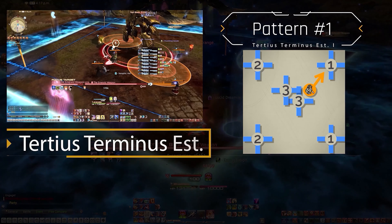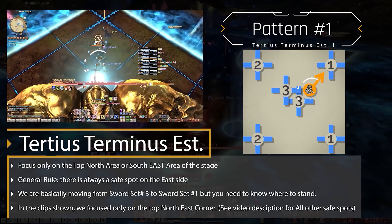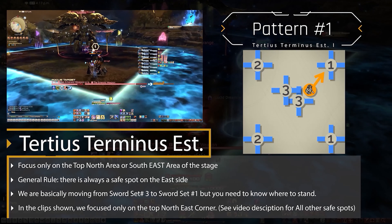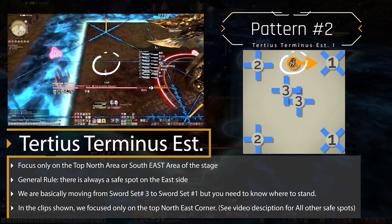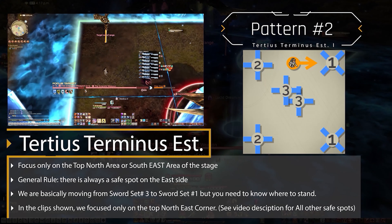Pattern 1: the first sword is a plus sign shape, so we just need to stand around here to avoid the AoE — we are ignoring all the other lines. Once it explodes, we quickly move in. Pattern 2: the first sword is an X this time. We just need to stand around there to avoid the X-shape AoE, ignoring all other lines, and quickly move in.